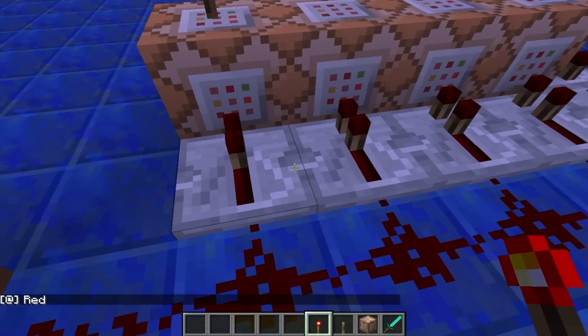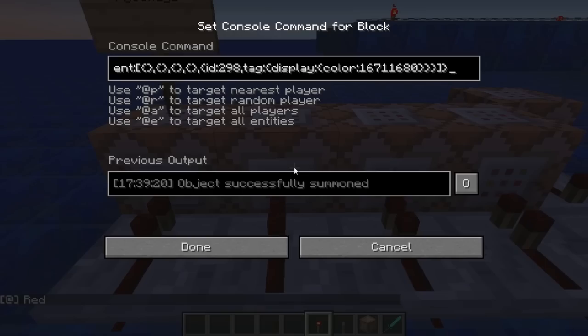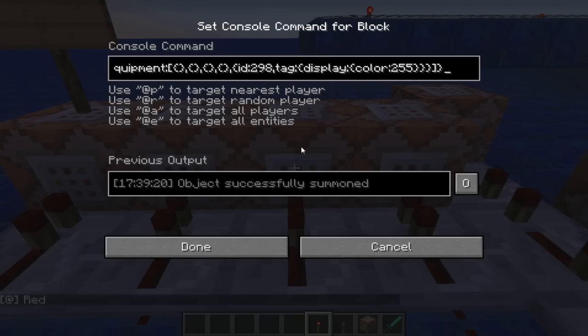The second thing that happens, a single tick later, is we summon in zombies that are babies riding chickens, because that's how you make a zombie chicken jockey, and then a whole load of named stuff. We give them coloured helmets so we can tell them apart from up above, because that's very important. We do that four times, with different colour codes for each one.